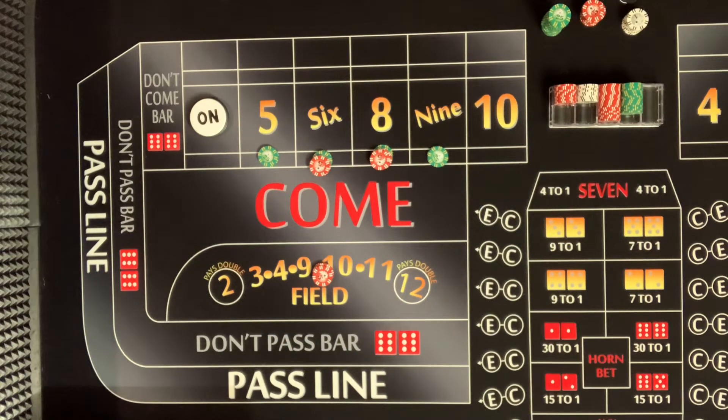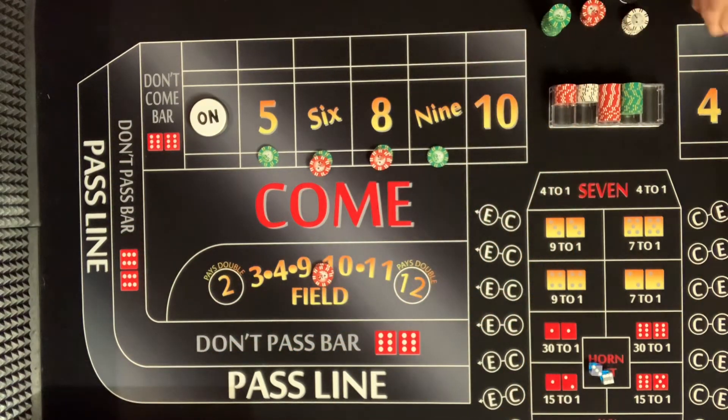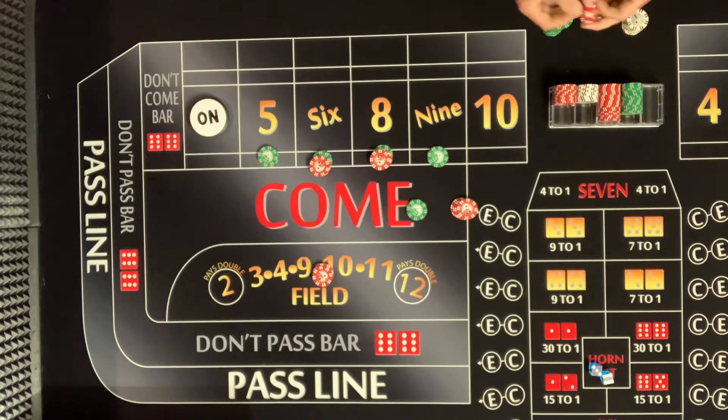I know this is a long roll — I was thinking about a quarter on the ten. Oh really? There it is — six-three: nine! You can go a quarter on the ten. You're getting $90 here — $70 on the number plus $20 for the field.